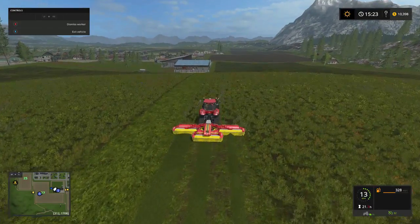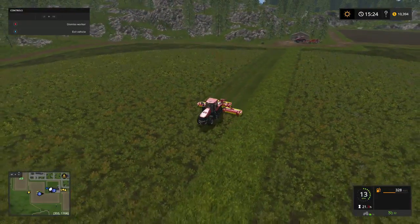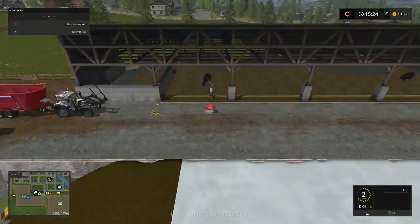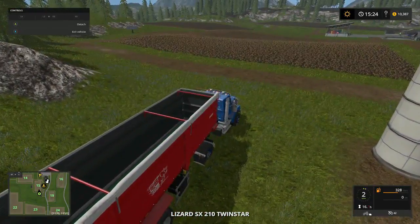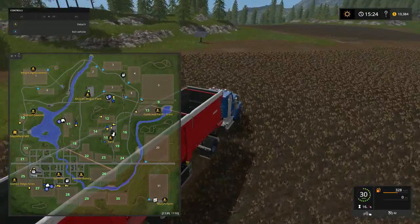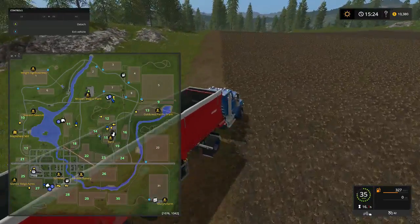All I gotta do is come in with the wind roller. I could do this myself but the wind roller behind — I don't have time for all that. I gotta find me a tractor. Alright folks, we're gonna do the semi. We got a long ways to go — he's faster anyway. We gotta go from field 10 to biogas land.